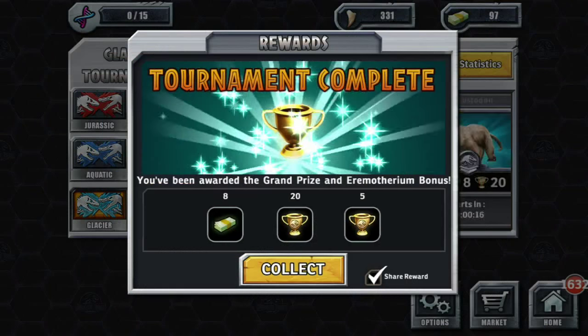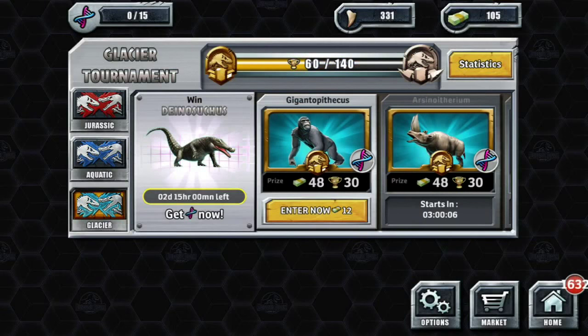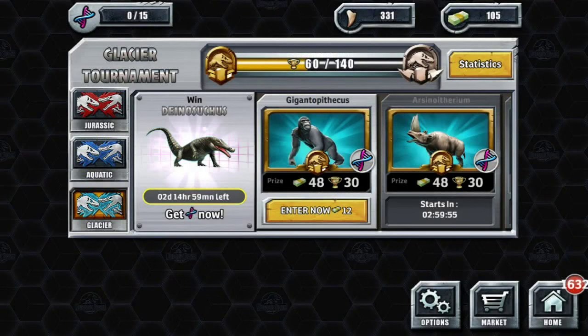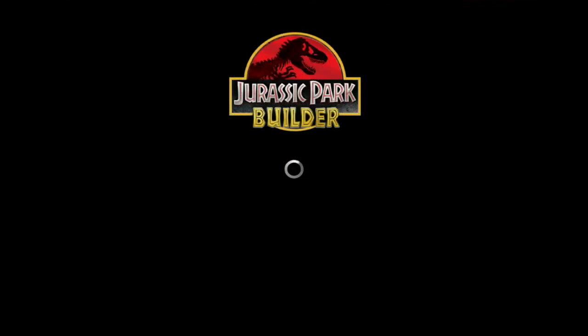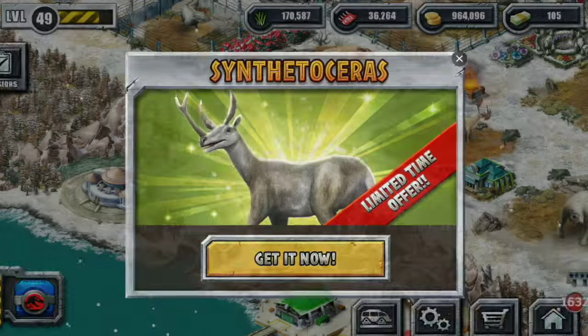Did we get enough to go into gold? Yes! We are in gold league. The reason I like not leveling up my creatures right now is I can come back in about four and a half hours to fight again. In aquatic or Jurassic, it's 24 hours before I can return to tournaments because my creatures are such a high level. If I keep them low level, I can enter tournaments, win DNA points, and they regenerate their ability to fight faster — a little trick I've noticed.